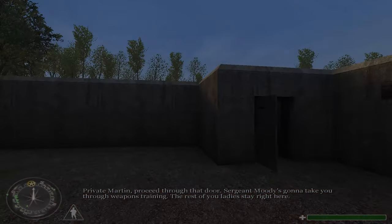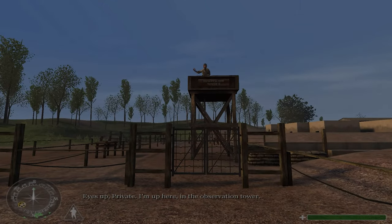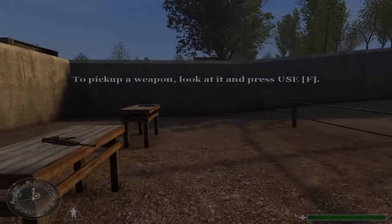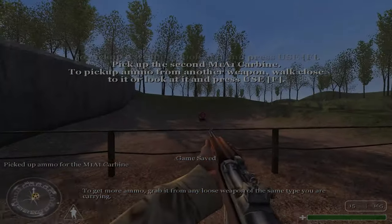Private Martin, proceed through that door. Sergeant Moody's gonna take you through weapons training. The rest of you ladies stay right here. Eyes up, private — I'm up here in the observation tower. Grab one of those M1A1 carbines from the table.